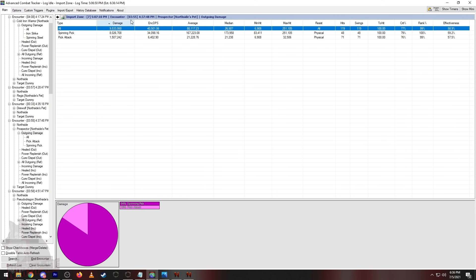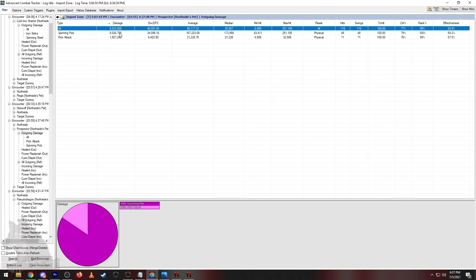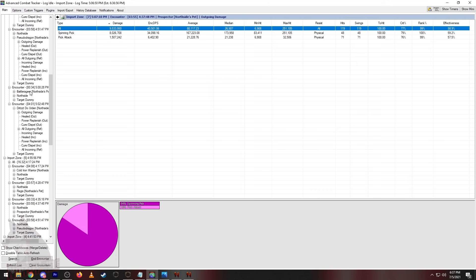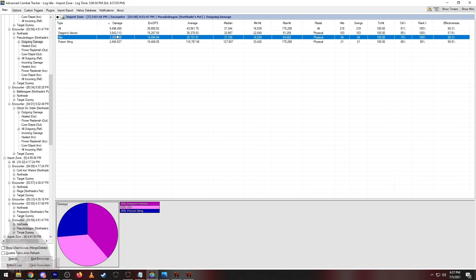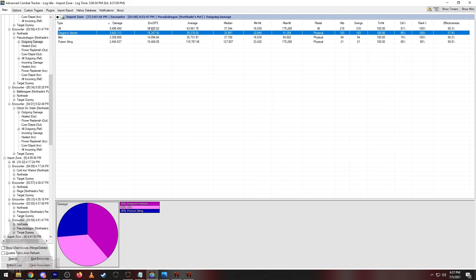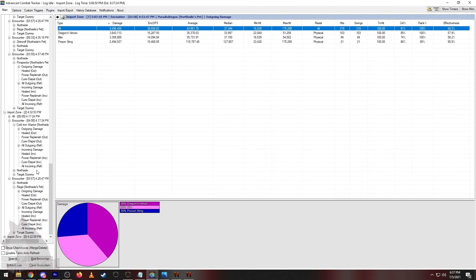The Prospector is really impressive — in just under four minutes, 9.5 million damage, 40,000.5 DPS. His spinning pick did 48 spins with 80% crit, and his peak attack did 8 million damage — almost 9 million total. The Pseudo Dragon was also interesting — he did quite nice DPS because his poison sting, bite, and dragon's venom seem slow but they add up to some pretty decent hits.